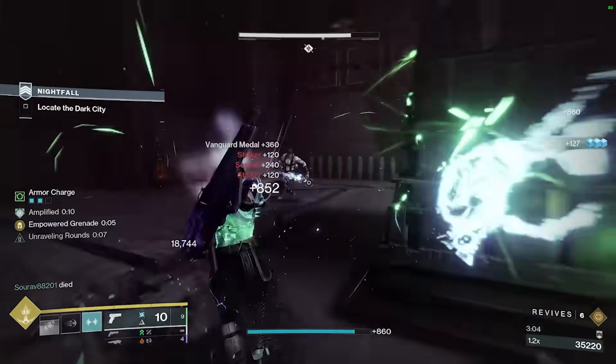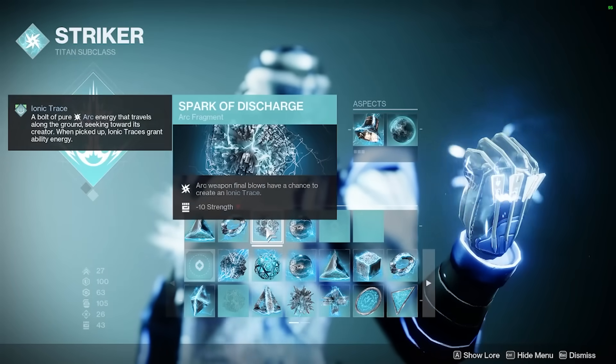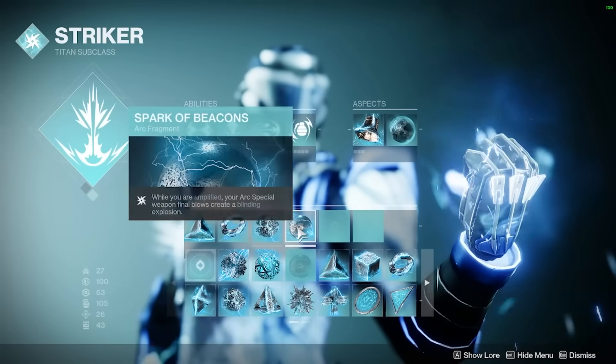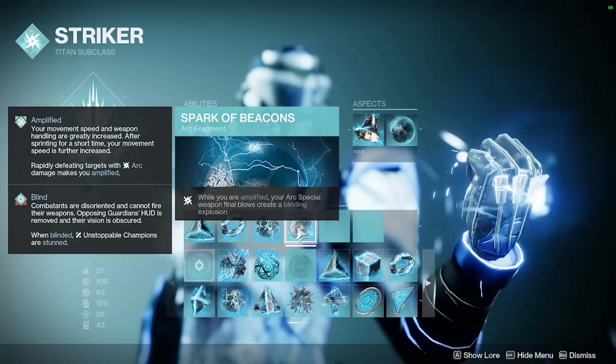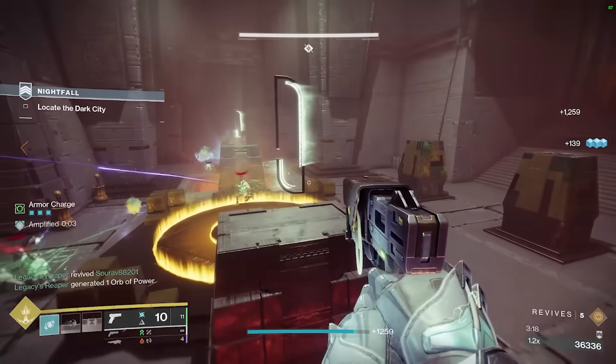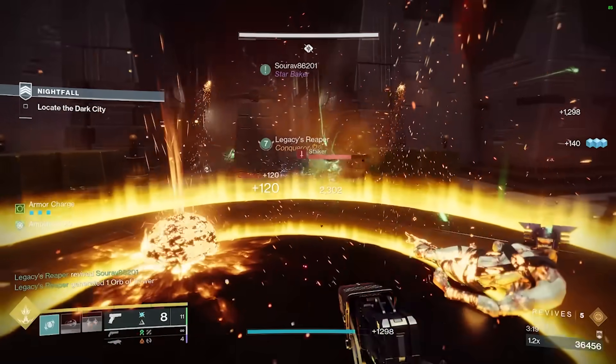We also play into Ionic Traces and Blinding with Spark of Discharge, where Arc Weapon Final Blows have a chance to create an Ionic Trace, and Spark of Beacons — while Amplified, which you achieve simply by getting kills with your Arc Weapon, your Special Weapon Final Blows will create a Blinding Explosion.